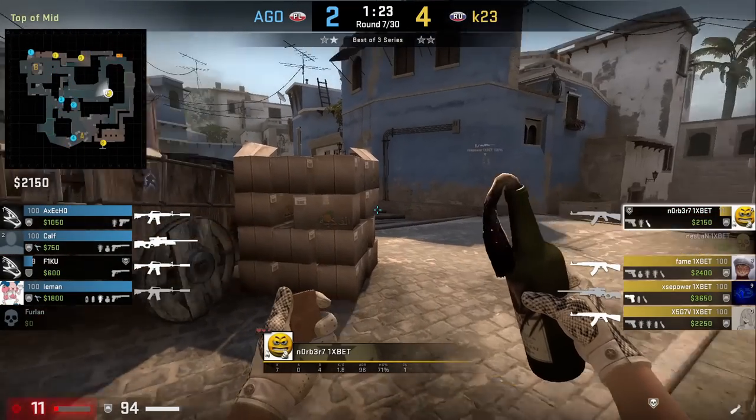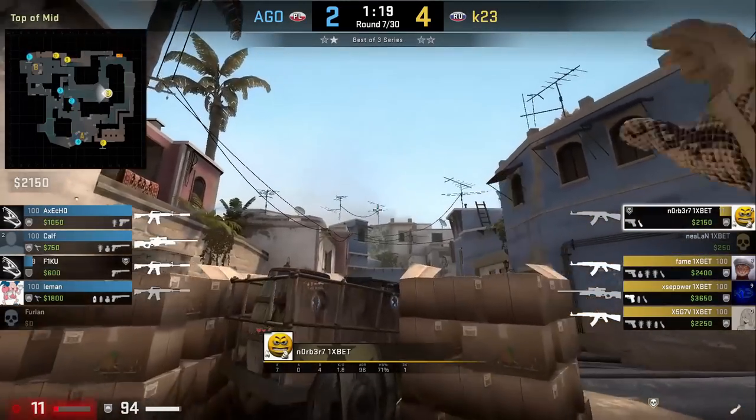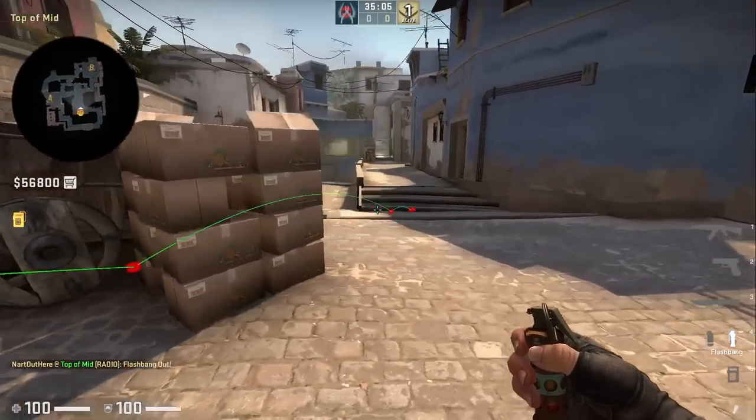Norbert behind the boxes top mid tries to flash under the boxes through the gap, but the flash misses and doesn't go through all the way. Testing this shows that yes, you can flash through this gap under the top mid boxes.